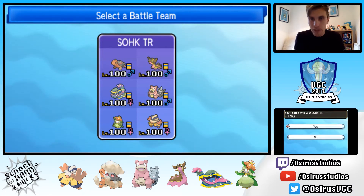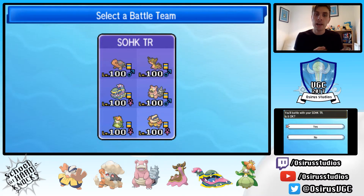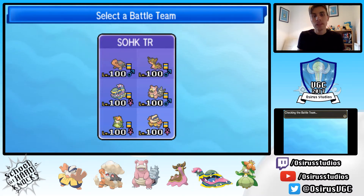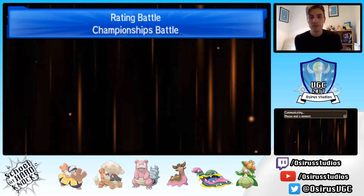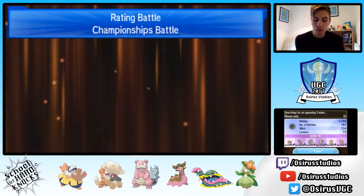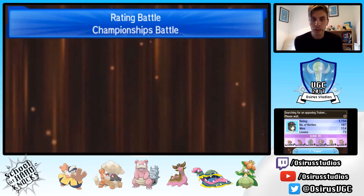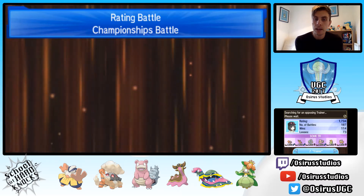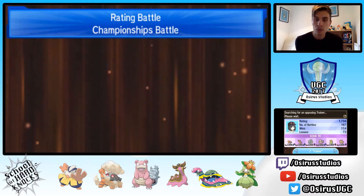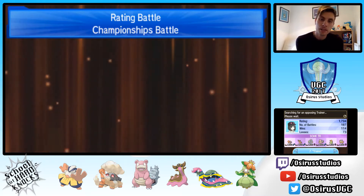Just to quickly cover the team for those who haven't seen it already: it is Hariyama, Torkoal, Slowbro, Gastrodon, Muk, and Lilligant. Quite a cool combination — you've got the Lilligant-Torkoal combination for that fast mode to unleash big Eruptions on your opponents. You've also got the Trick Room mode with Torkoal, Slowbro, and Gastrodon. Muk gives us coverage against the Tapus and a nice switch-in to things like Tapu Lele.